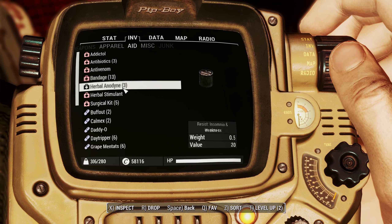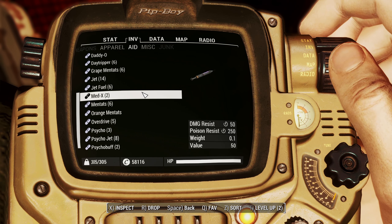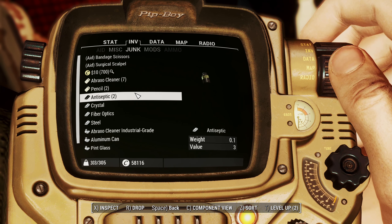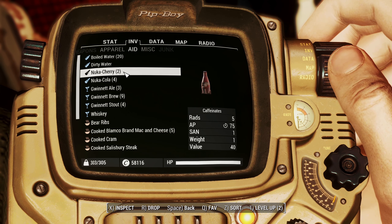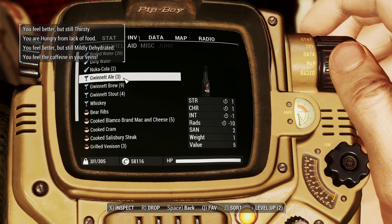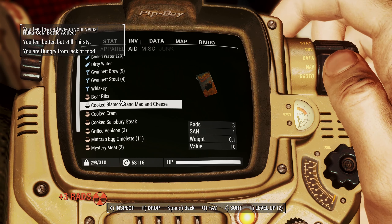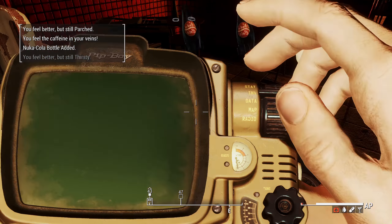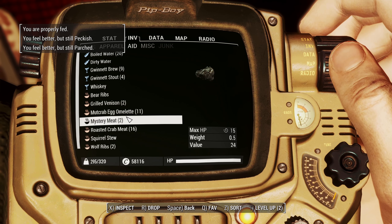I guess we'll do some drugs. That just barely got it. I don't need the bottles anymore. Let's drink some booze and some Nuka-Cola. You gotta be full after that, my dude. I wanted to get full so I could use this for more carry weight.